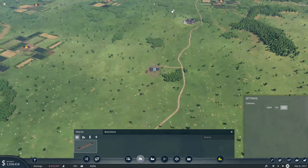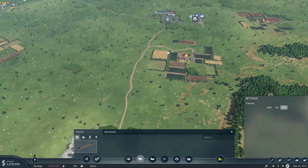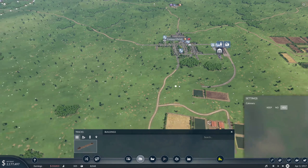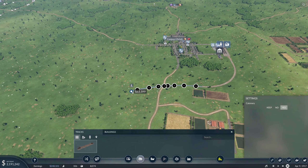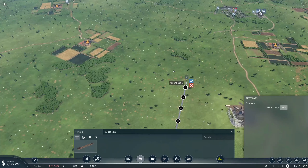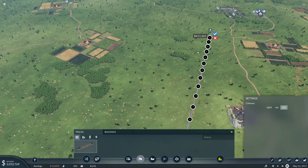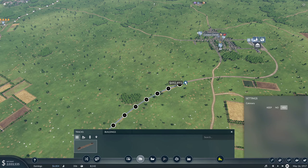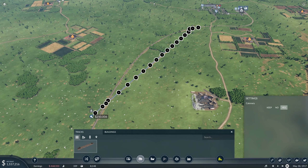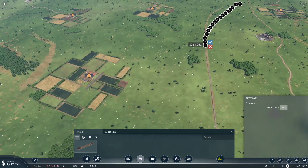Our line starts down here, and we're going to want to run it up here, make that turn to avoid the farm, and then run it southbound along this line. That actually looks pretty good — it's a little further away from the road than I would have originally planned, but I think that'll be just fine.